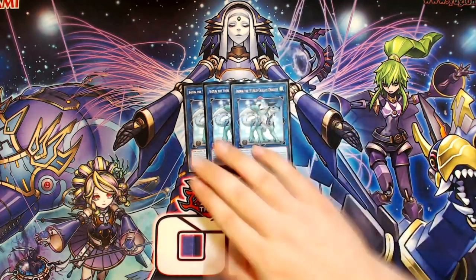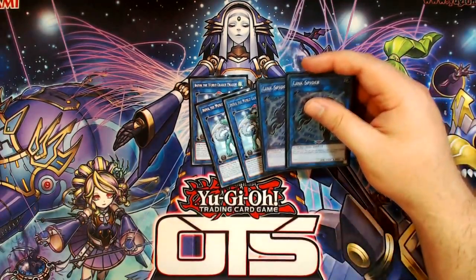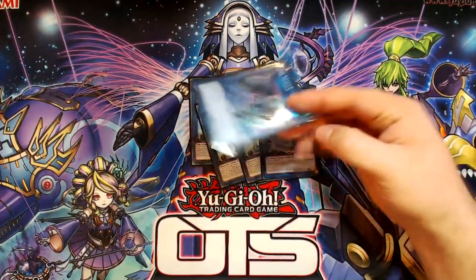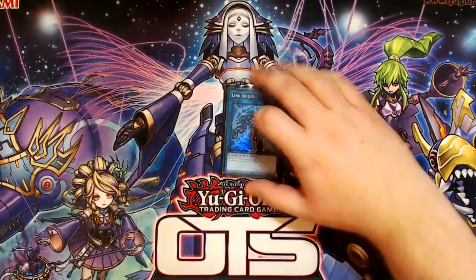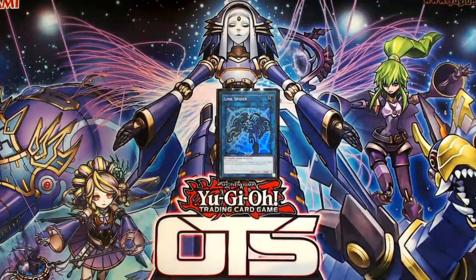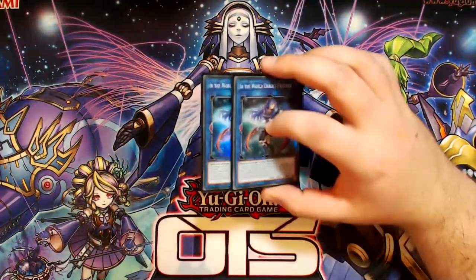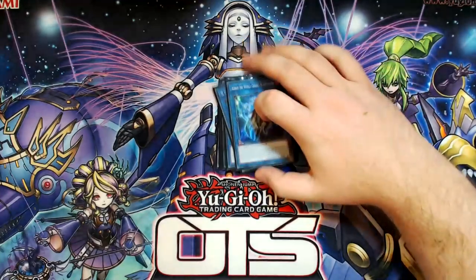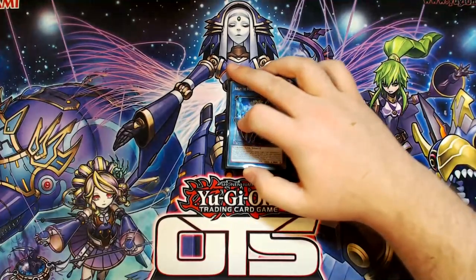For the extra deck: triple copies of M-Dook — very standard. The only thing that's not quite standard is two copies of Linkspider. I just find myself requiring this a little bit, because sometimes you use all your M-Dooks and need to make a random Link 1 with a different name for another Saryuja play to happen. You could probably cut it for something else like Boralode, though I'm not a huge fan of Boralode in this deck. For Link 2s: Proxy Dragon, two copies of Ebe, and one copy of Orym. Orym doesn't really get made that much anymore — the deck is very much Saryuja Skulldread focused.